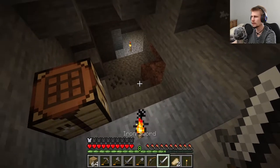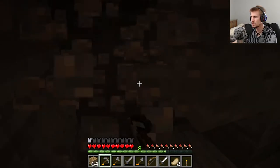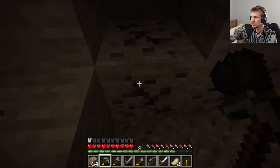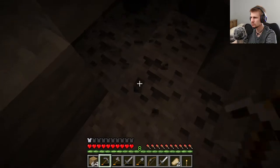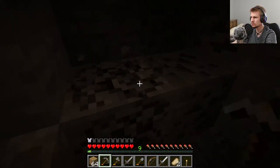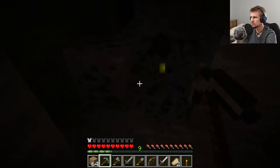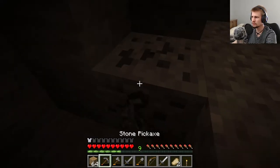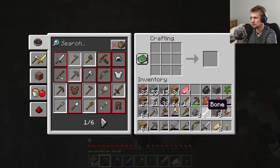We'll go for an iron sword just because we did find some iron. And get the rest of this out of here. This was a really nice vein of it. We'll get a little bit more coal too, so that way we can get some more torches. It sounds like there are a lot of them right above us. Definitely a lot of them.